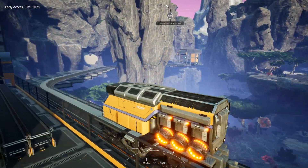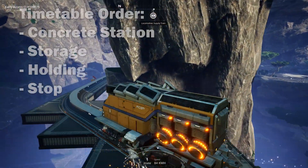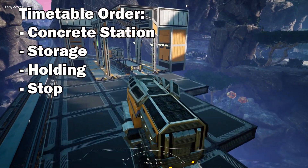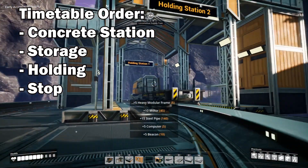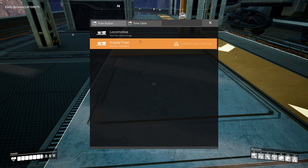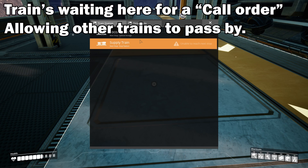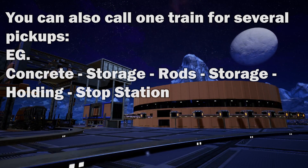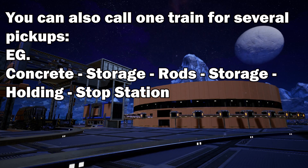So what you would now do is go from the concrete factory, then to the central storage, then the central storage would go to the holding station, followed by the stop station — waiting for its following order as it won't be able to complete that one. Anyway guys, thank you for watching, until next time, ciao for now.